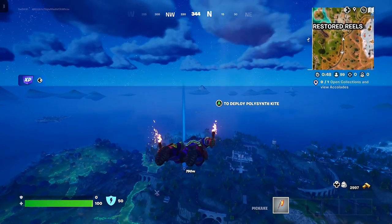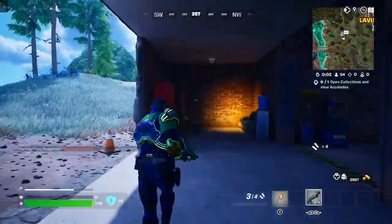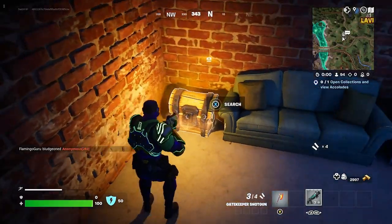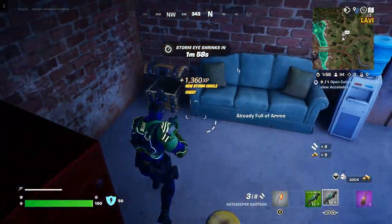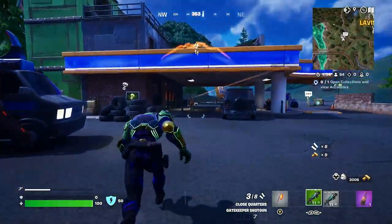Let's try to get there. Made it to the gas station — like I said, there's a gun already. Got a chest right here. We've got two shotguns, a green and a gray.